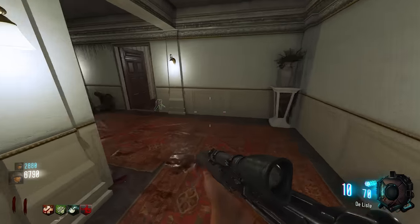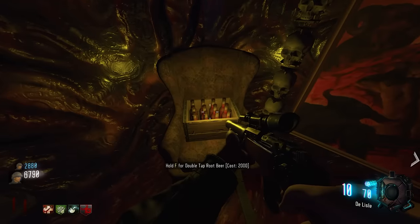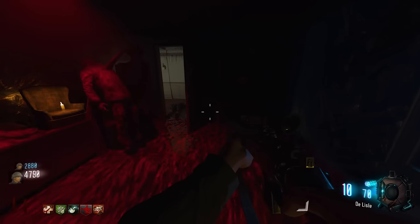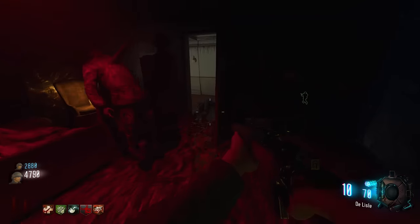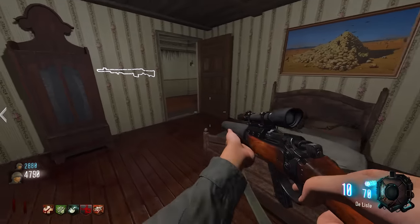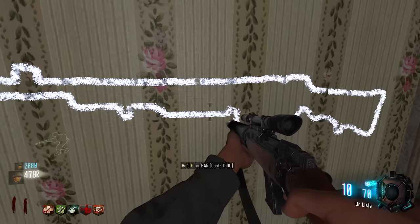They find Double Tap in a room they hadn't found before. However, one player hits the perk limit and can't buy it. They also find Juggernog in the demonic section — it was there the whole time, just not noticed earlier.